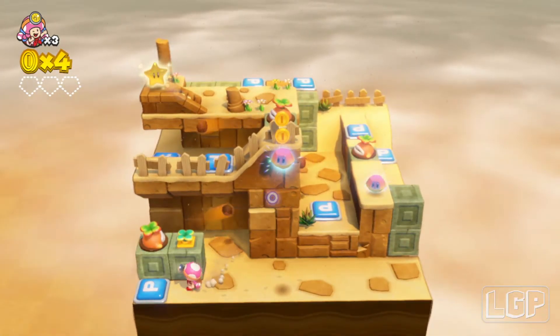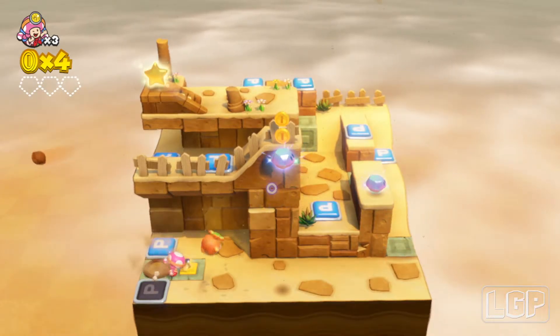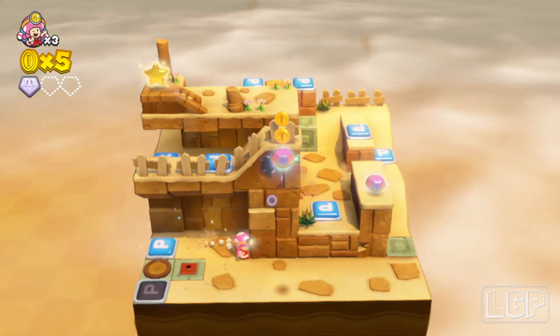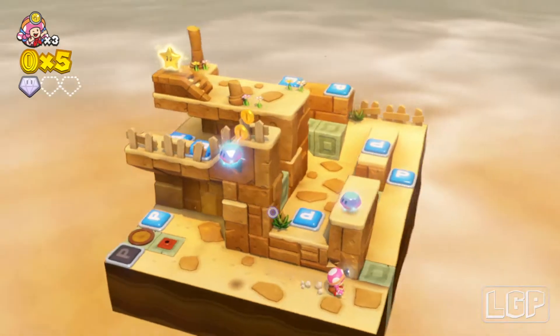The first thing you're gonna need to do is go on the peace sign on this side and just pull the root out of the plant, and collect your first gem by pulling the plant next to it.